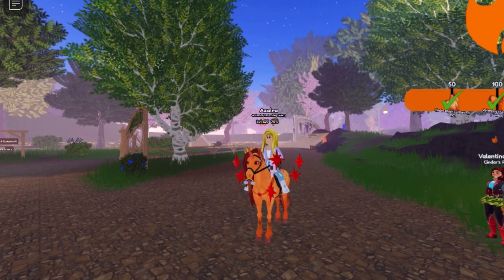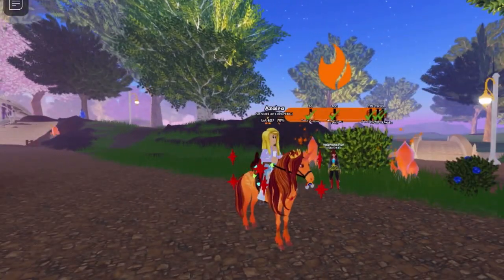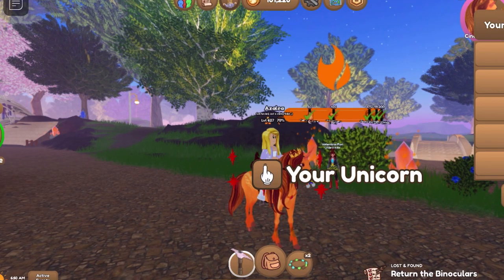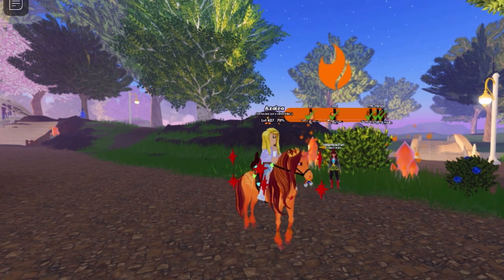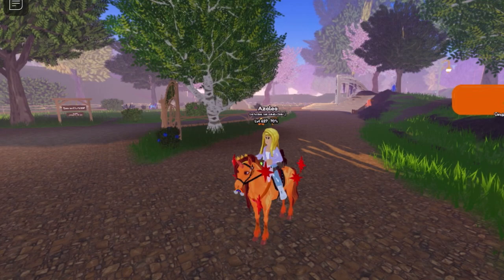Cinder is the horse that I matched with when this event first came out and his ability is the fireball. I hate to say it, but I am a small bit disappointed by his ability, seeing as it's called fireball — I thought it would be a little bit more impressive.